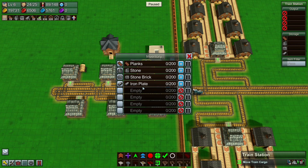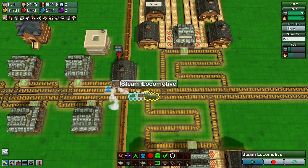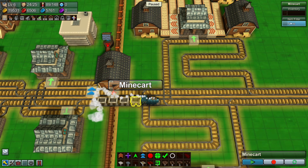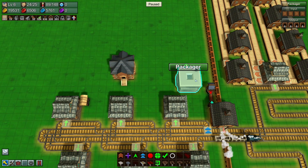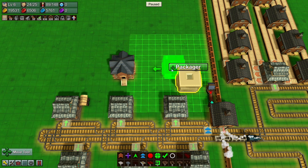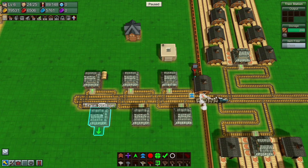If we need another one we can always add it. I'm going to make this train have no filter signal but with two carts, and filter the carts. We're going to go with planks, stone, stone brick, and iron ingots. Then the base needs to go up here somewhere — I think I only need three of these, not the fourth one.